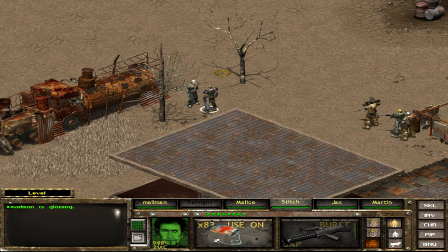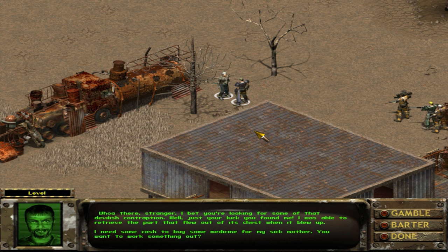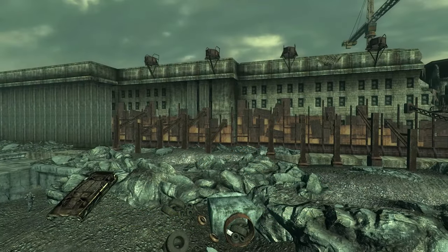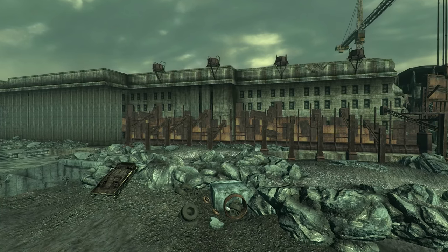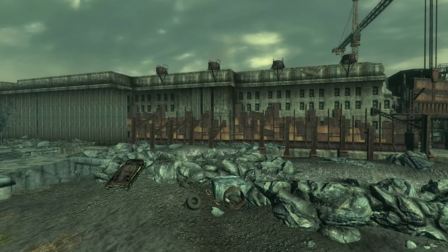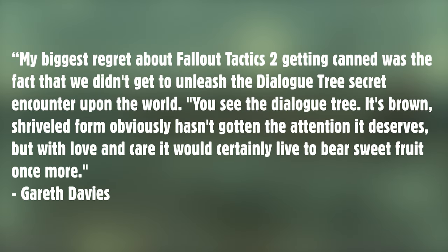Tactics was the first game in the series to not offer player dialogue options, and Gareth Davies revealed one of the team's ideas for a related secret encounter: 'My biggest regret about Fallout Tactics 2 getting canned was the fact we didn't get to unleash the dialogue tree secret encounter upon the world. You see, the dialogue tree — its brown, shriveled form obviously hasn't gotten the attention it deserves, but with love and care, it would certainly live to bear sweet fruit once more.'